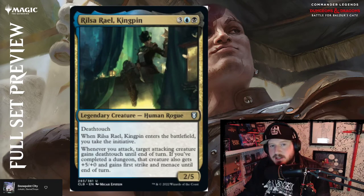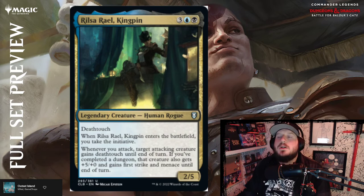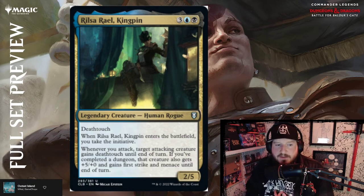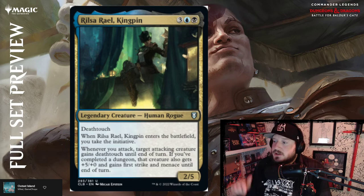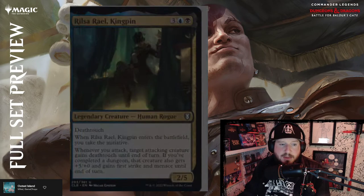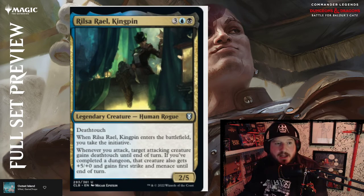This is my jam right here — Rilsa Rael, Kingpin. Three, blue and black for a 2/5 Human Rogue legendary creature with deathtouch — all of my favorite things. When Rilsa enters the battlefield, you take the initiative. Whenever you attack, target attacking creature gains deathtouch until end of turn. If you've completed a dungeon, that creature also gets +5/+0 and gains first strike and menace until end of turn. I love it — aggro deathtouch is really cool, I cannot wait to build that. This is by far the card for me in this set.